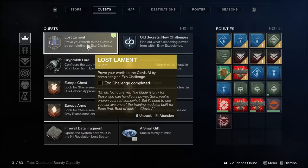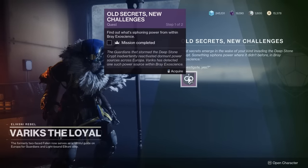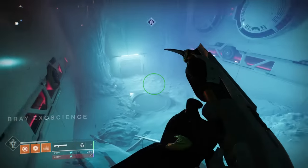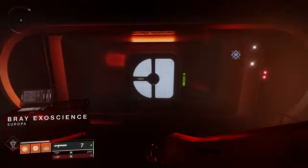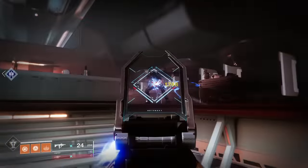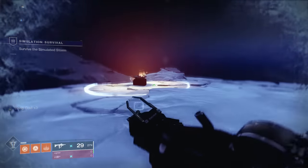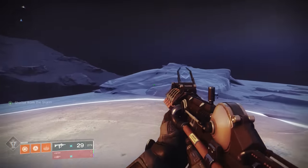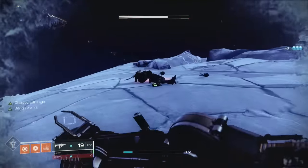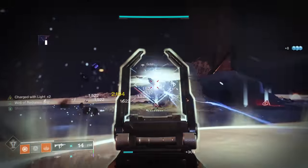Once both objectives are complete, the quest step updates and you now have to complete an Exo Challenge. Acquire it from Variks — he has a new mission called 'Old Secrets, New Challenges,' which awards a piece of powerful gear. If you don't have access, you'll need to have completed all of Variks's missions after the main campaign, including Reclaiming Europa. Head back into the Braytech Exoscience facility to start the challenge. It's pretty simple: avoid getting too frostbitten by moving from warmth zone to warmth zone, and kill adds that drop orbs to reduce your frostbite levels, completing the jumping puzzle as quickly as possible.